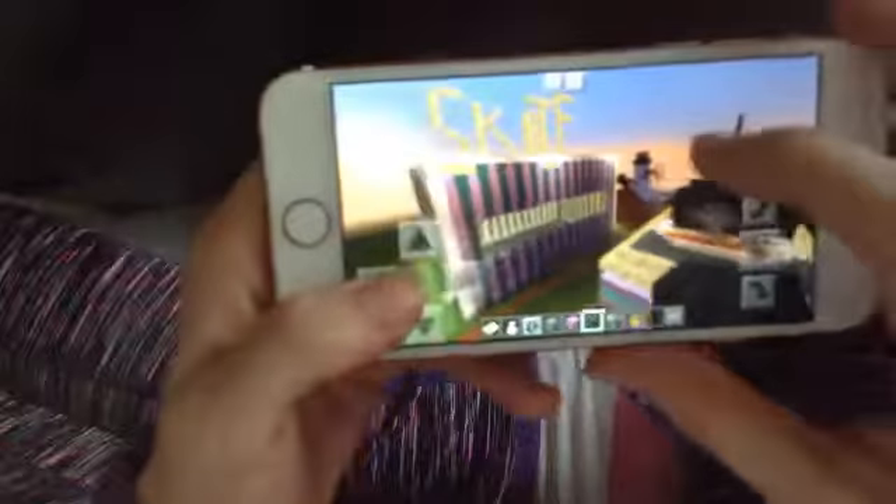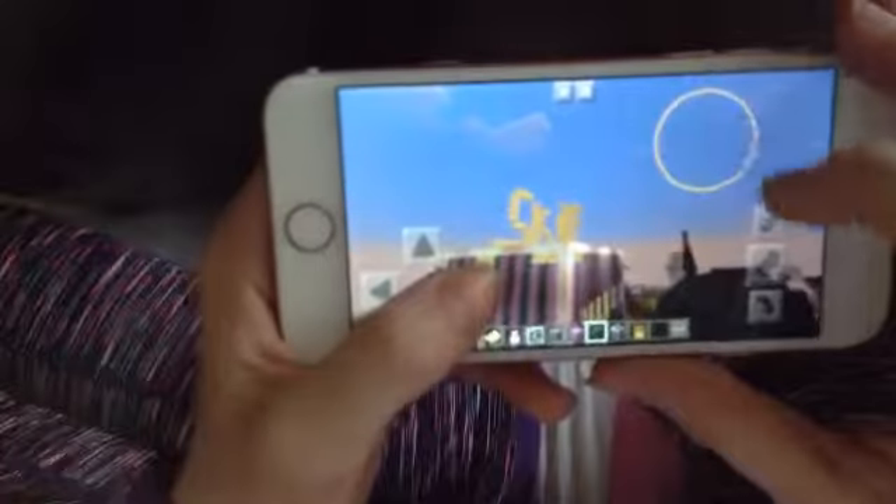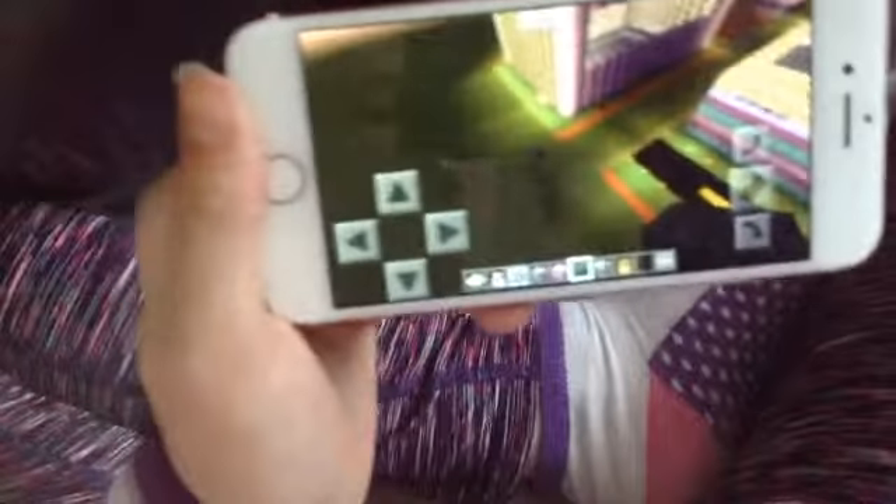Okay, so I finished the outside and I added some windows and I added the word 'skate' on top. And I started the inside.